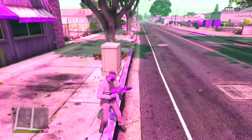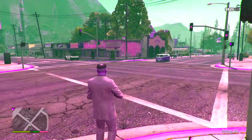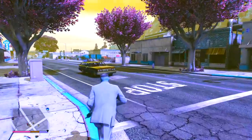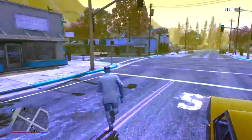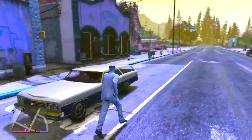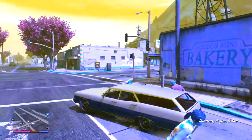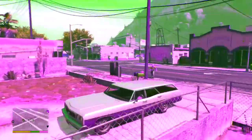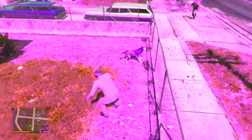I stood for a bit to see what would happen, not sure if my game crashed or some glitch occurred. After waiting a few minutes, my game bugged out again. I couldn't tell whether it was really laggy or just bugging too much. The more activities I did in GTA 5, the more my vision changed. I stole a car from someone and the vision changed again to a purple-pinkish color, which was quite weird.